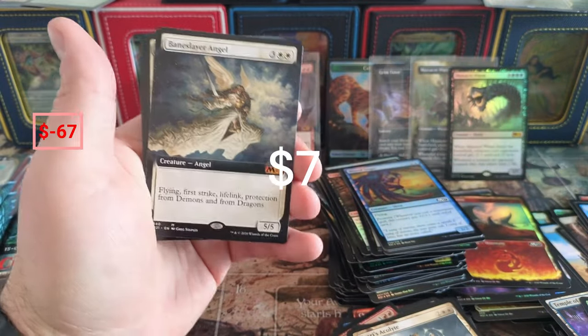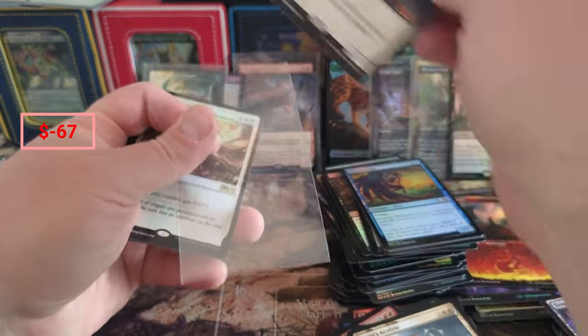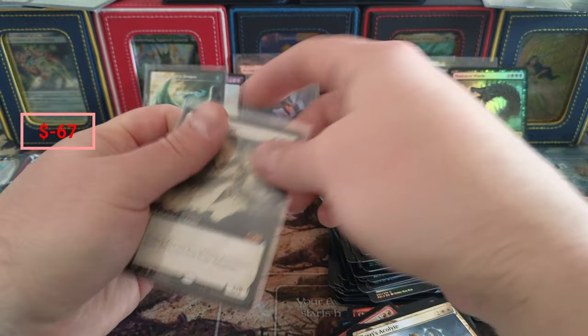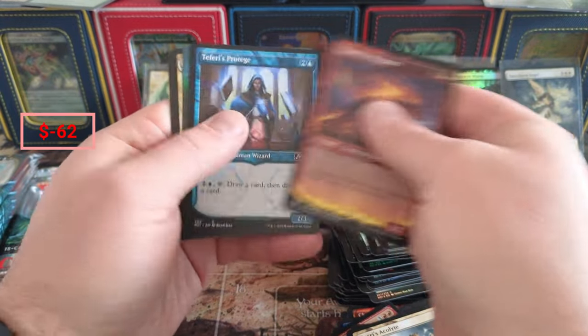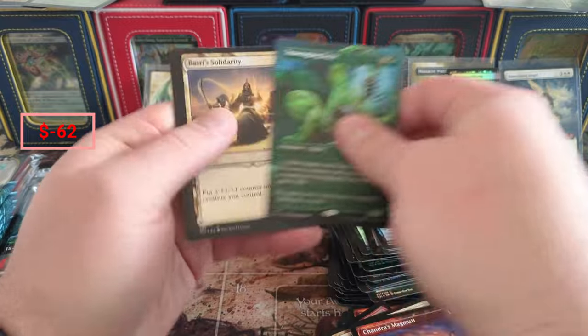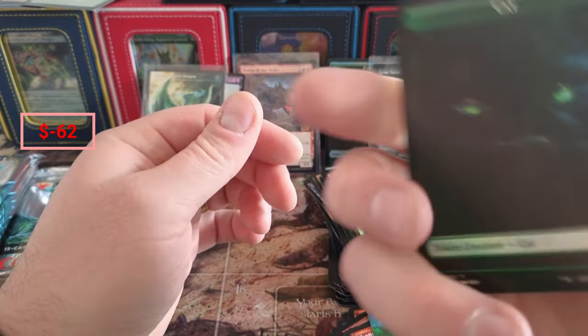Tavern, Baneslayer Angel - oh man, what a beautiful card! There's just so much power there. Glorious Anthem, Pier, Protege, a little Ooze - Ooze Man - a little Uprising.